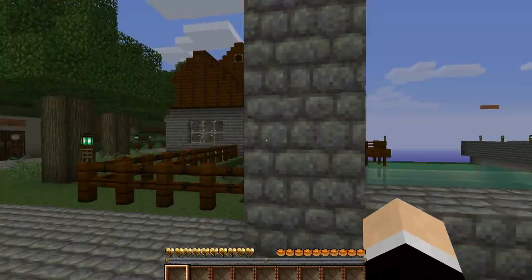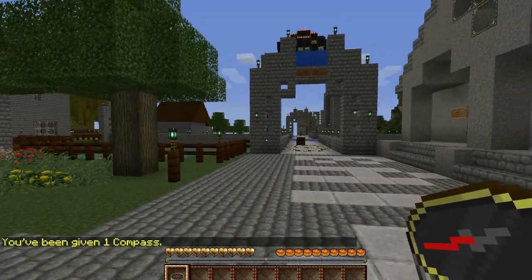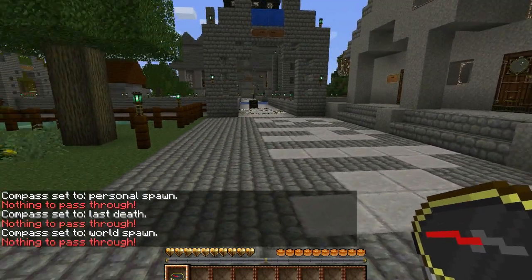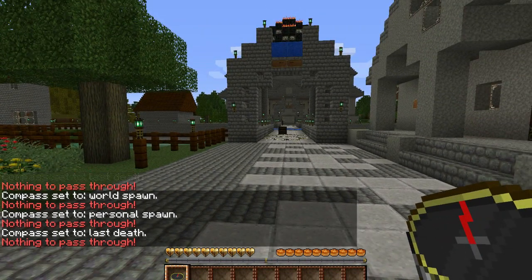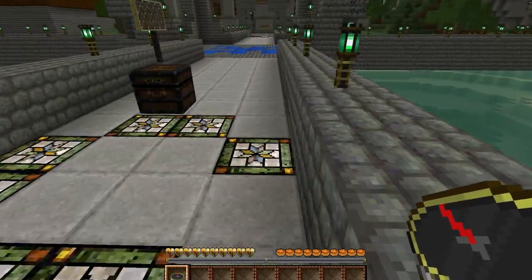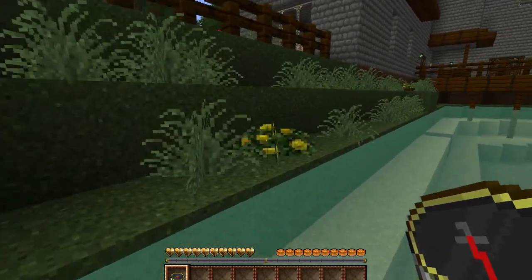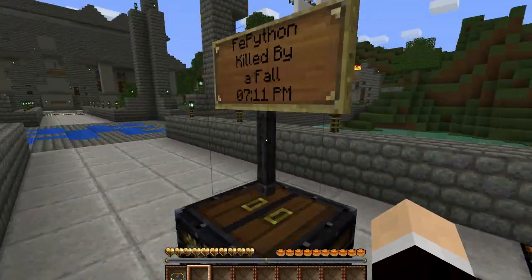Another useful thing to mention is that compasses are extremely useful for tons of reasons. One, it points to your spawn point location. But it also will point to your last death location and the world spawn — all you do is right click and it will switch between them. So if you died and you have a compass, it will definitely help you find where the heck you died in this huge maze of caverns, because it will point to your last death location.